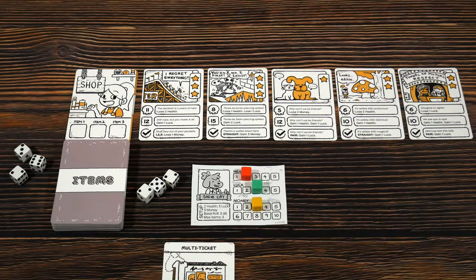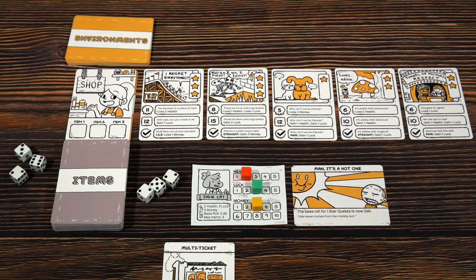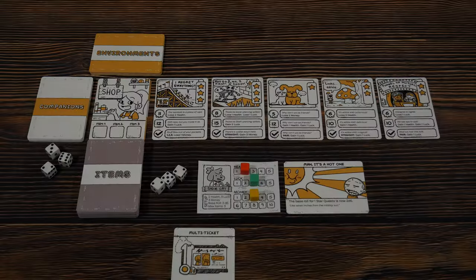That is the setup for the base rules. However, there are two optional things you can add in to spice things up, and I'm going to do it for this play. We're going to add in environment cards as well as companion cards. Find the environments deck, give them a shuffle, and draw one, placing it next to your character card. I got one called Man, It's a Hot One — the base roll for a one-star quest is now two D6s. Finally, shuffle the companions deck and keep it face-down next to your shop deck.